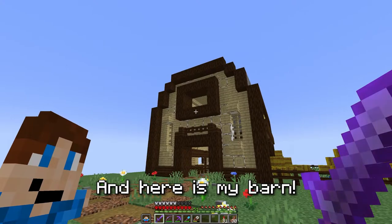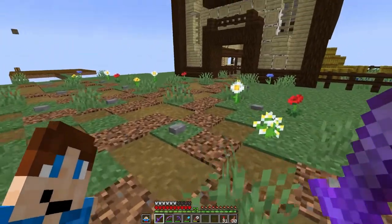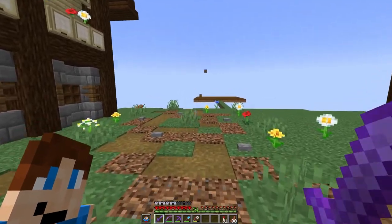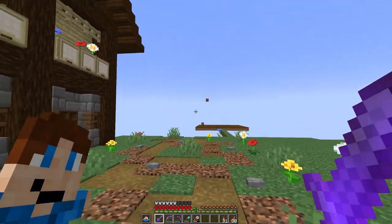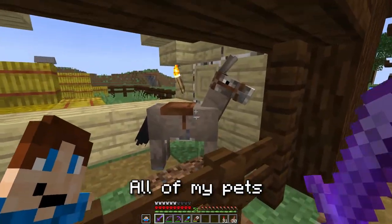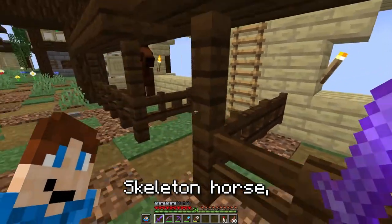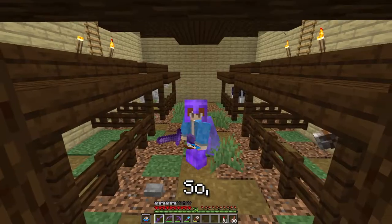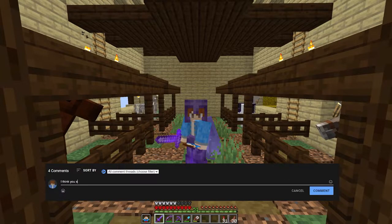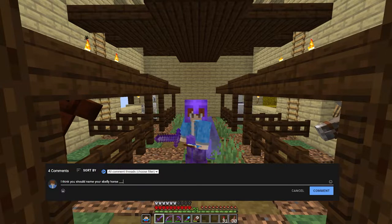And here is my barn. I've connected the path from my main area to the barn and it just goes inside, with a bit coming to the side for future town expansion. In here I've got all of my pets — Fred the Donkey, an unnamed llama, a skeleton horse, and a regular horse. If you have any name suggestions for them, comment them below for a chance to get a shout-out in the next episode.